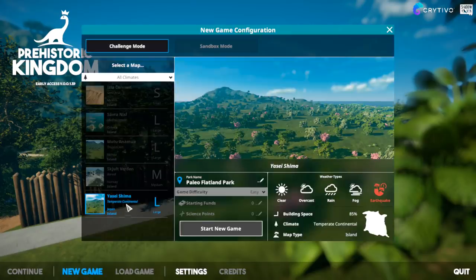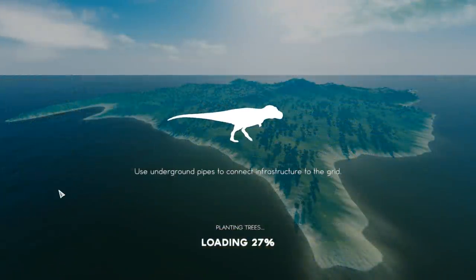Let's start a new game for the first time. We only have one map at the moment and we only have challenge mode seemingly, so we're going to play on Yaseishima, which is a temperate continental island in Japan. It's large, with clear weather, earth-gas, rain, fog, and sometimes earthquakes. Disasters can cause different effects and you've got to prepare for them in different ways.